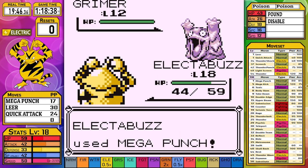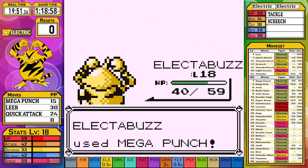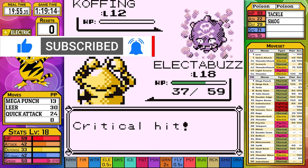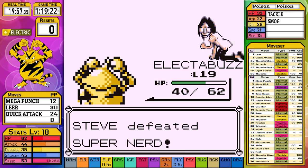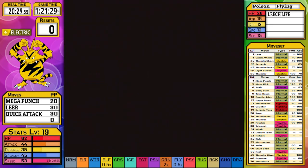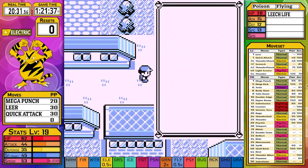We make our way to the fossil room, grab the Helix Fossil, and head to Cerulean. The decision to do the rival next is an easy one, because we don't learn an electric move until level 34.